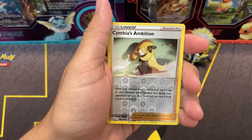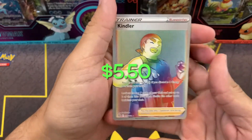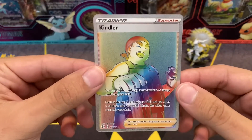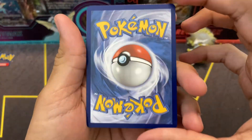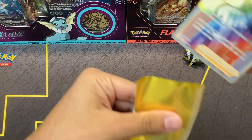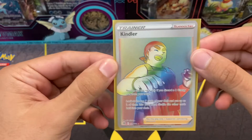Cynthia's Ambition Reverse Holo. Would love to get the full art if that's in this set. Rainbow Rare Kindra! That's a nice card. There's actually good centering. I don't see much edgewear. That could be a good card. Let's sleeve him up. This is, I think, our second Rainbow Rare Trainer. Really cool.